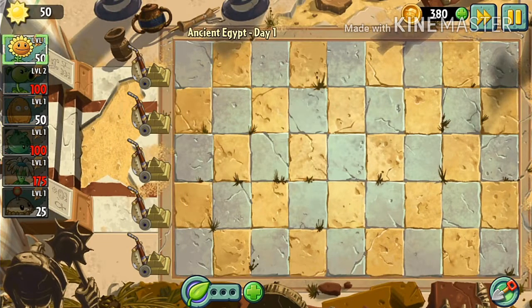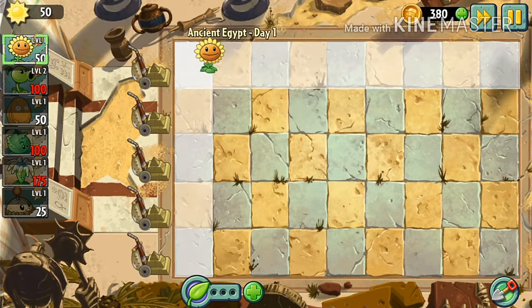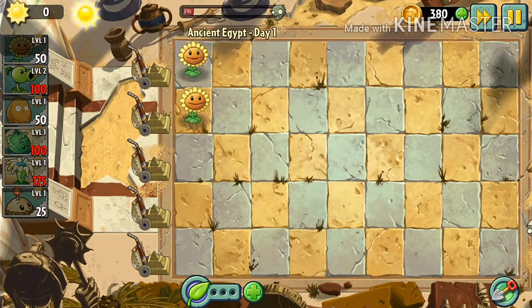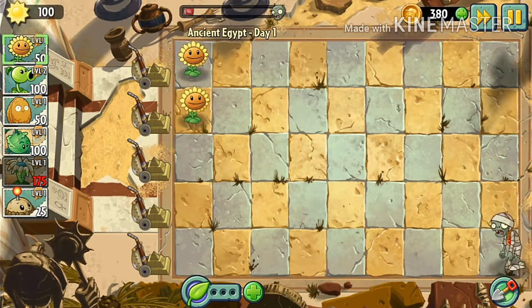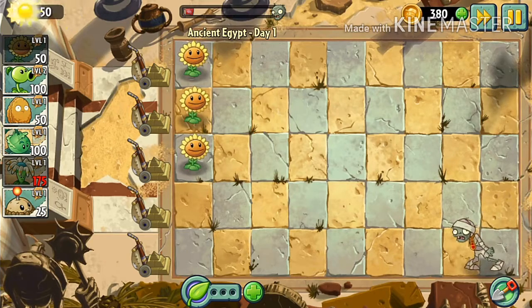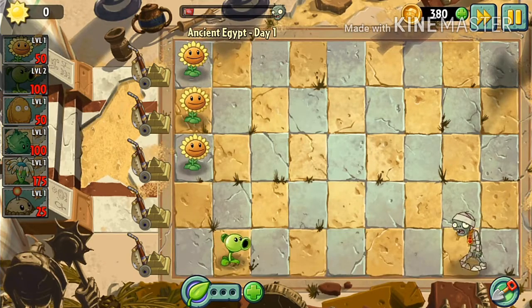We're gonna place a full row of sunflowers first. Get some sun. Okay, that's good. We're getting more sun and a zombie's coming, so I'm just gonna put up some sunflowers there because it's easier.